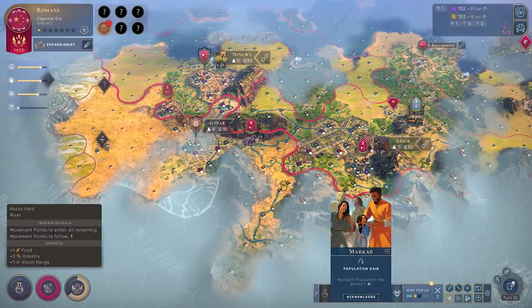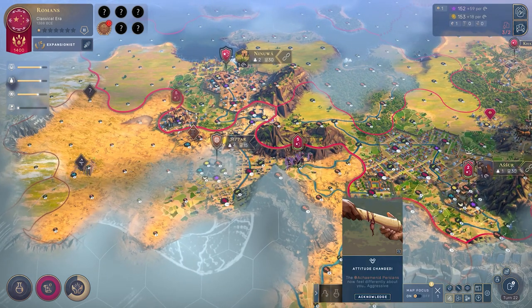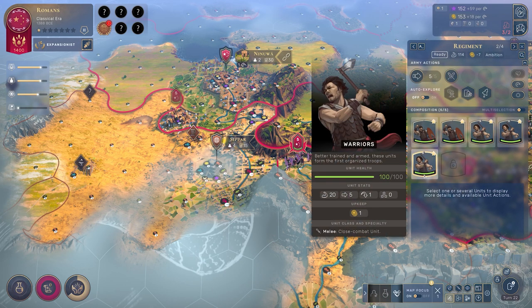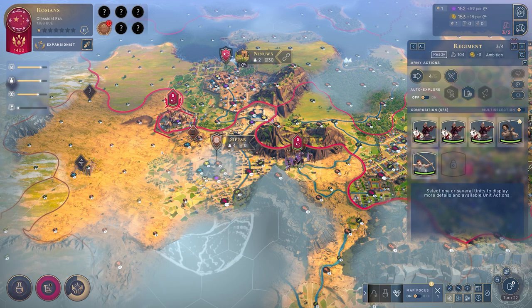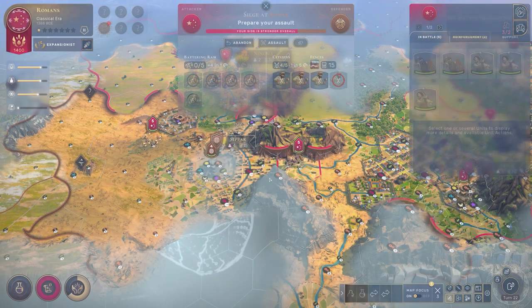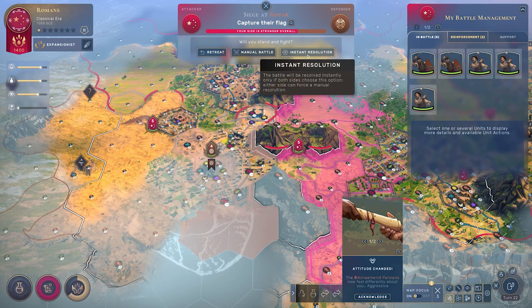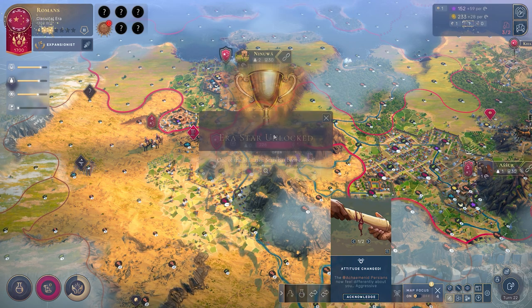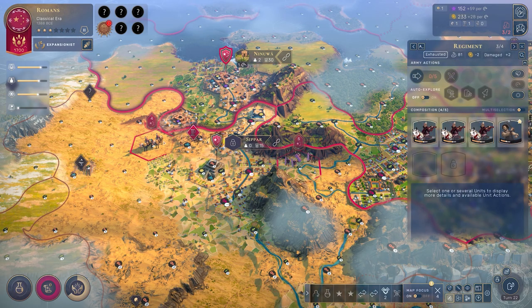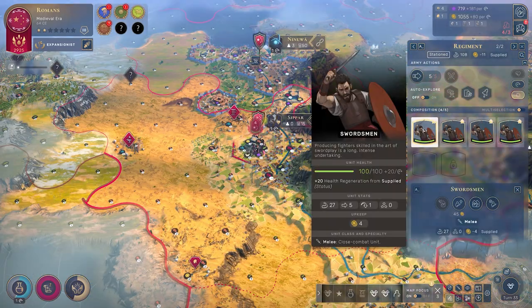In my case I need Iron, which means I need a specific city — I don't have any of my own and can't trade for it either. A difficult spot but not impossible: I took my units to that city and captured it. One key consideration beforehand is choosing an appropriate culture. You might want the Assyrians for extra land movement or the Hittites for extra combat strength. I went with the Assyrians since their unit is unlocked at the very start of the era, is relatively strong, and has low upkeep.